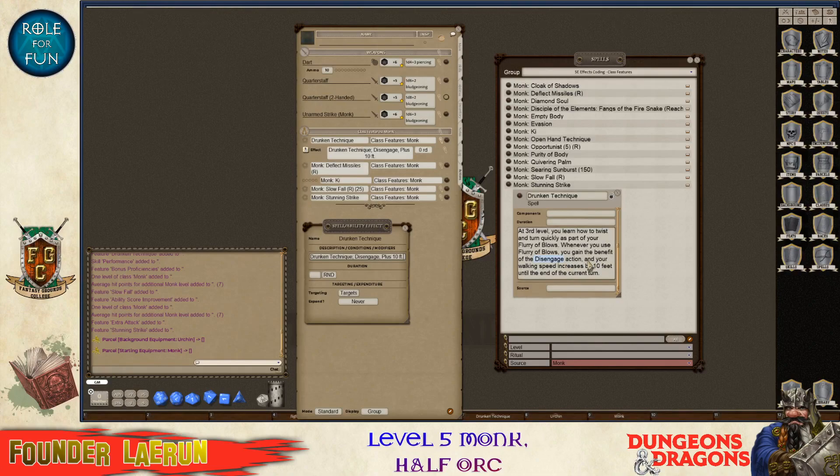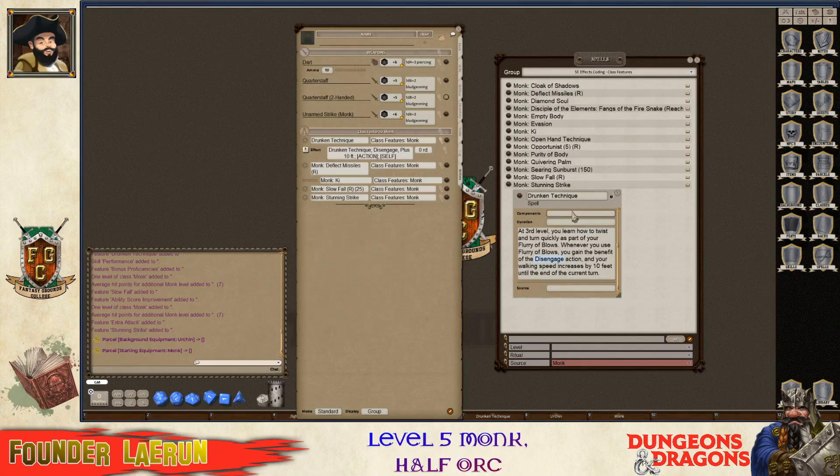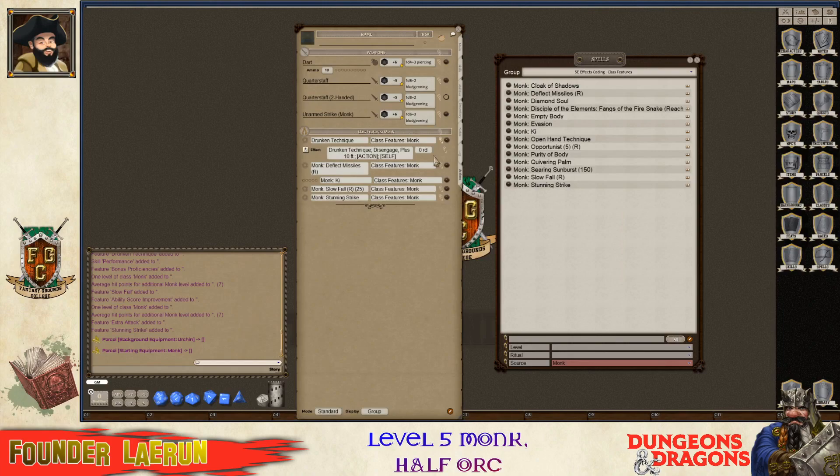And your walking speed increases by 10 feet until the end of the current turn. So targets is self, expends once per modifier on next roll, on next action, pretty much. So that's how I'm going to do that so it doesn't stay on the whole time.